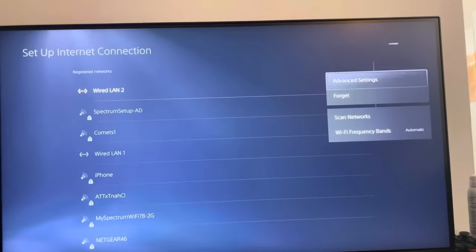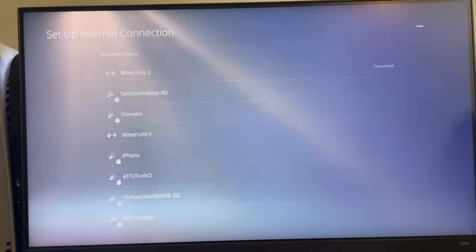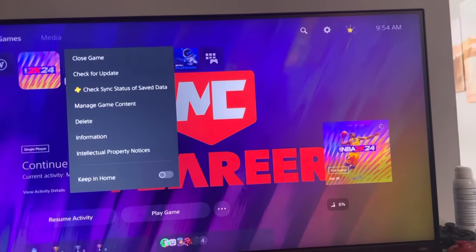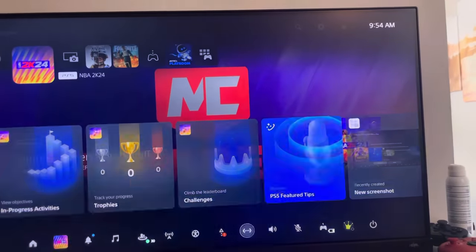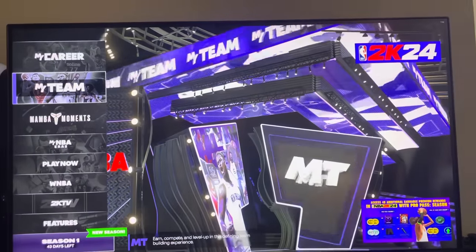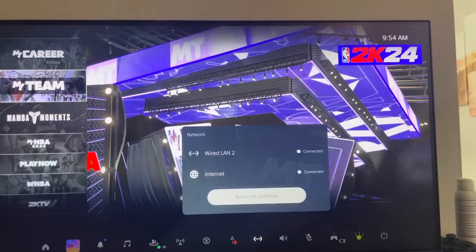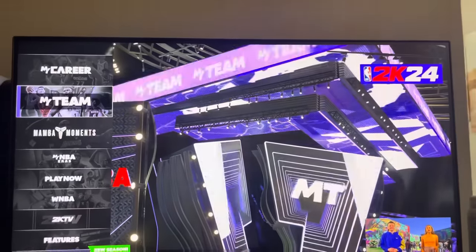You can try adding DNS codes — go to advanced settings and try changing your DNS codes to improve your internet connection. That can help. The next thing I recommend doing, if all those fail, is to turn your internet off under network and then start up 2K24 and get to the main menu. Once you've already loaded into the main menu without it connected, go back to network, turn on the internet connection, and then connect directly to the game. That should fix a lot of the problems you may be having.